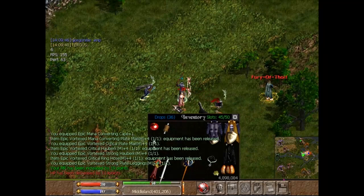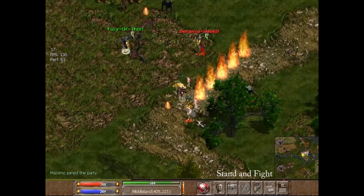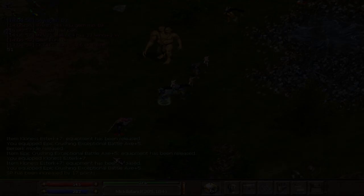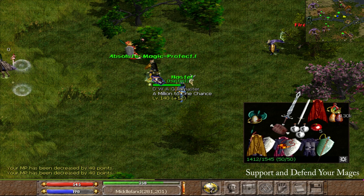Part of the learning curve in Hellbreath as a warrior is having the courage to stand and fight toe to toe. Fear of death can sometimes cause you to turn your back from a fight, inevitably leading you to a more cowardly death. Don't be afraid to die and lose a Zem — people might talk some trash, but so what? Next time you might come out on top. As a warrior, you have two jobs: the first is to pressure the enemy team, especially their mages, around the time you know their team will be going off amp — make it as difficult as possible for them to reapply amp. The second is to support and defend your mages. There will be times you need to give your mages a haste or an invis when they're under heavy pressure. Don't get tunnel vision — be a good teammate.